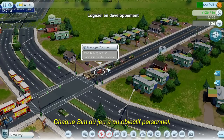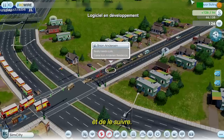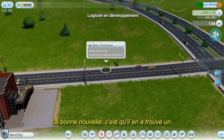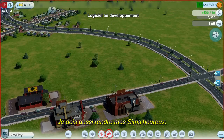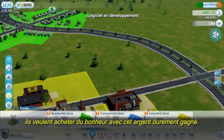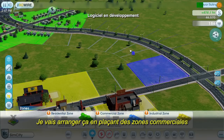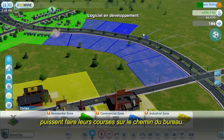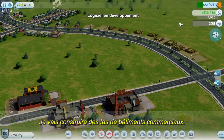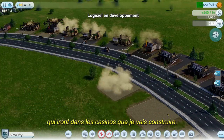Every Sim in this game has a personal agenda. We can see what this Sim's up to by clicking on him and following him around. Looks like this guy's anxious to get to his new job — looks like he found one. I also need to keep my Sims happy. Once they get their paychecks, they'll try to spend their hard-earned money to buy happiness. My city doesn't have any stores yet, so I'm going to fix that by placing some commercial zones along this main strip to make it easier for the Sims to shop on their way to and from work. Not only can my Sims shop here, but the commercial buildings are also going to attract tourists, which will benefit the casinos I'm going to build later.